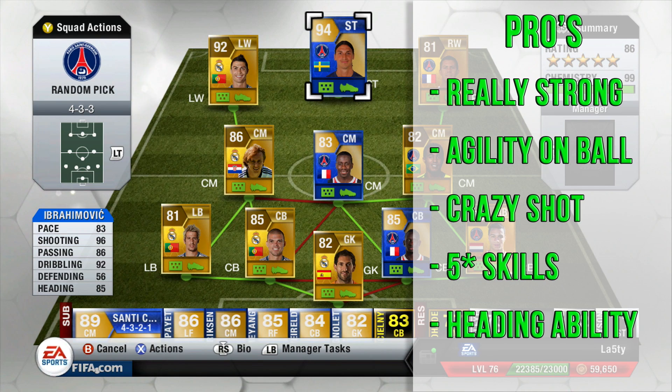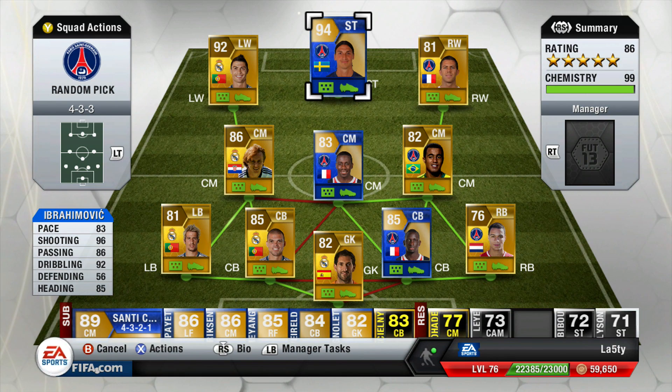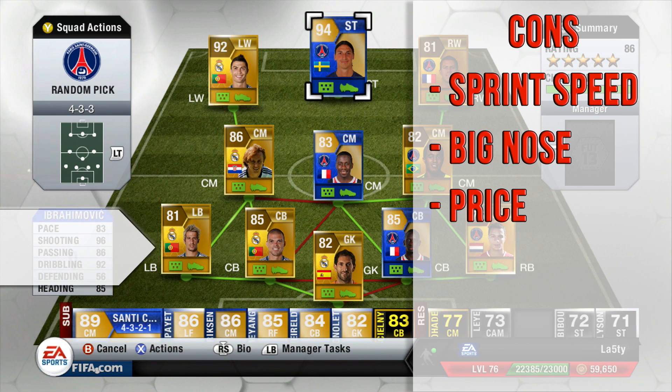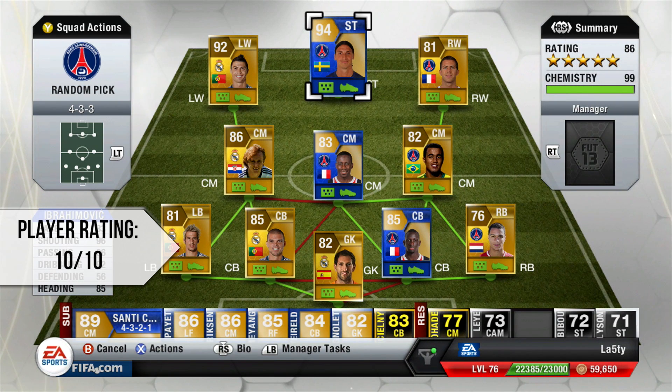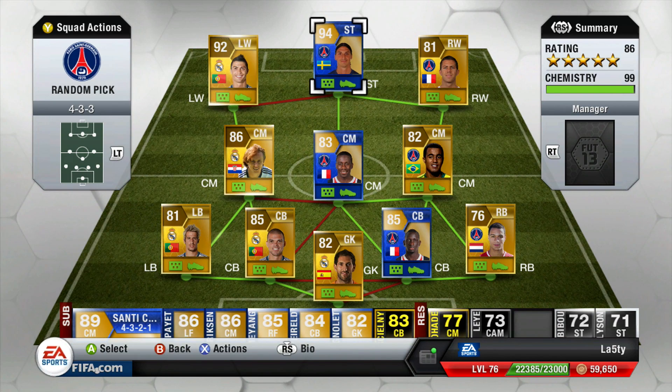Zlatan — really really strong. His agility on the ball once he gets going is ridiculous. Again, a crazy shot — it's going to go in from anywhere. Five-star skill moves top him off as well. His heading ability is something Ronaldo doesn't quite match despite the better heading stat, because Ibra is six foot five and it really helps. He gets a 10 out of 10 from me as well. Downsides: his acceleration rather than sprint speed, and his price is unreal.